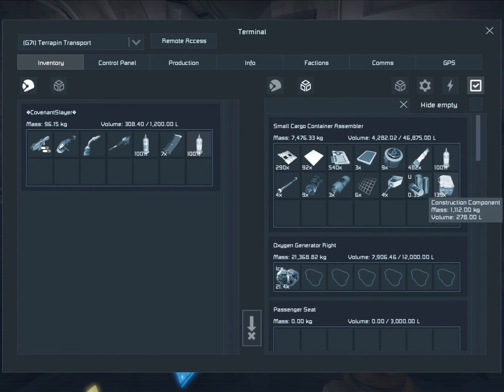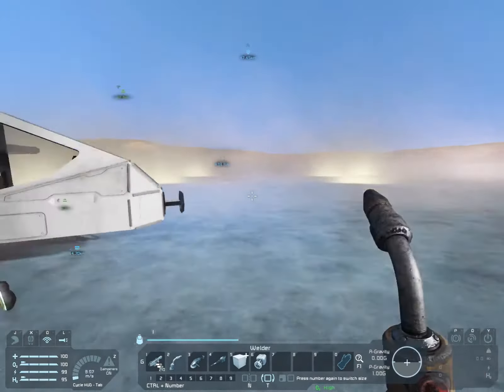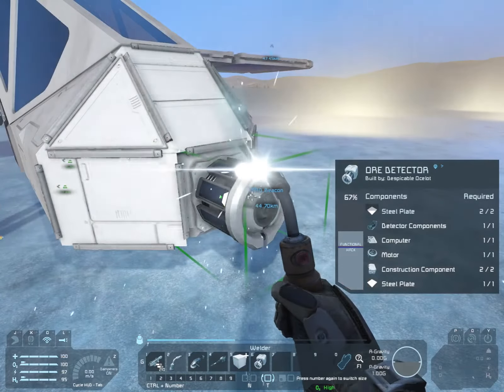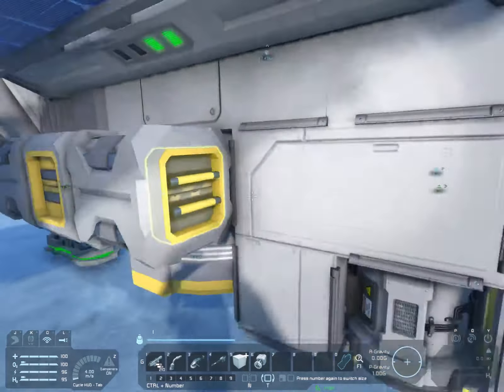How do you take one of something? Construction components, steel plate, computer, motor — I got pretty much ten of each. You already placed the detector. I'm going to weld it to full. I'll put the rest of the stuff inside in case we need to build another. Not my ammo.